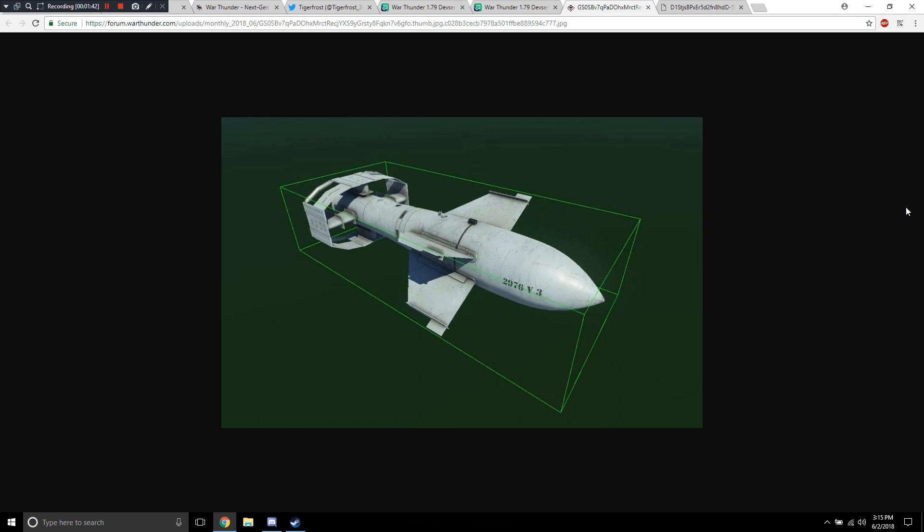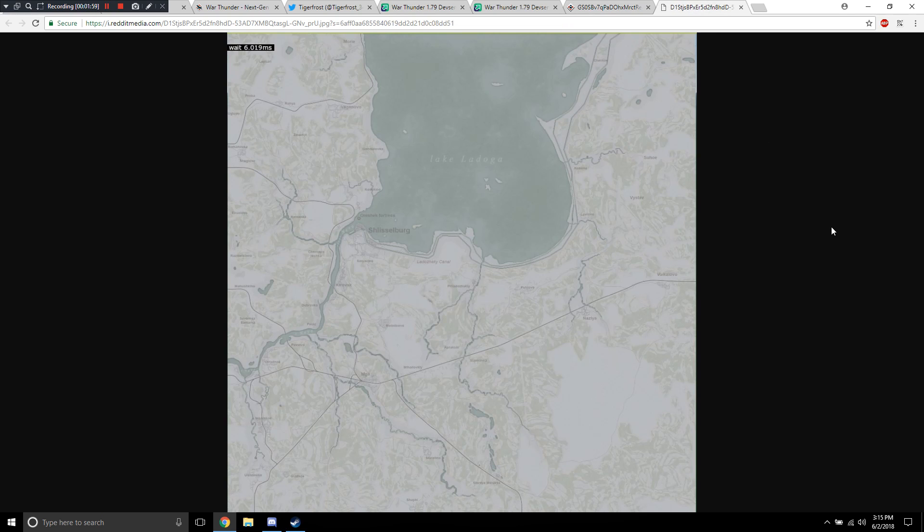There are two other things I wanted to show. First, this is the Fritz X guided bomb, which is actually in the game as a usable weapon on the HE-177. I have no idea how that works, but it's a thing. And second, look at this — this is a new map for Realistic Battles. Can you believe it? Finally, in years, we're getting a new Realistic Battles map.